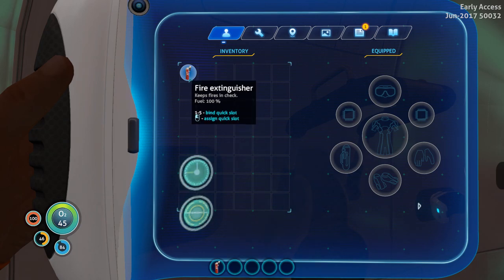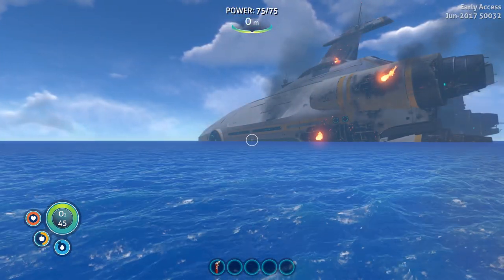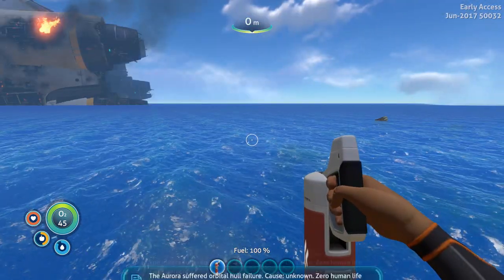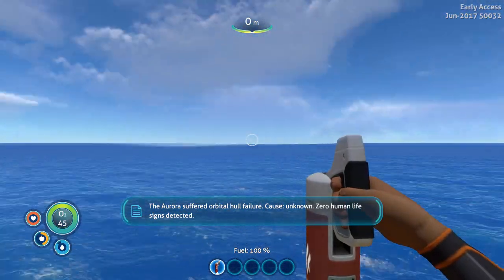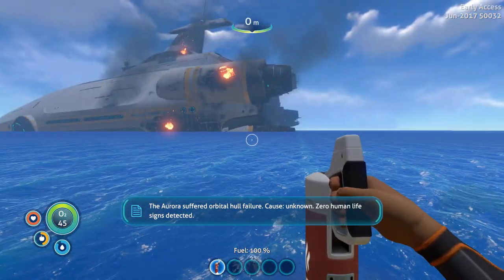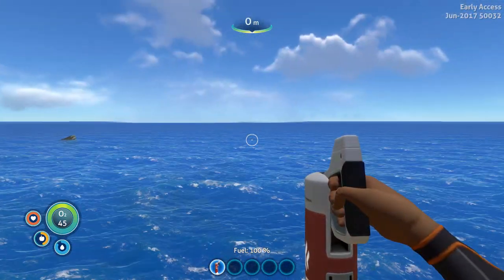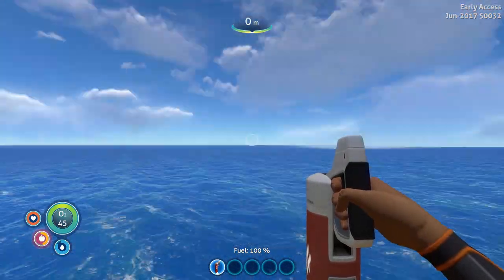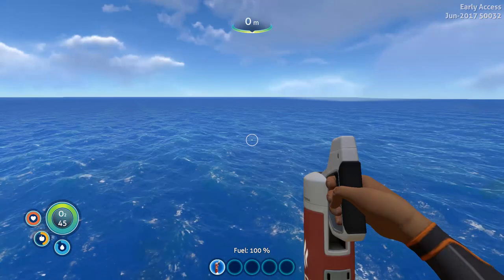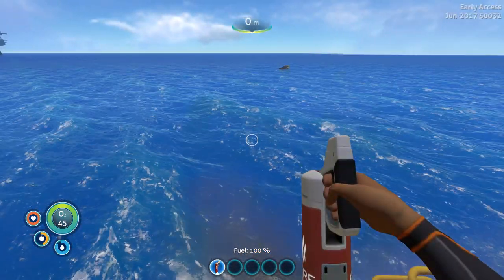Climb ladder — let's climb this ladder. Oh my god, where are we? The Aurora suffered catastrophic hull failure, cause unknown. Zero human life signs detected in 100 meter range. So this is an ocean planet. There is no ground — I don't see any islands or something. It is completely ocean. I love it.